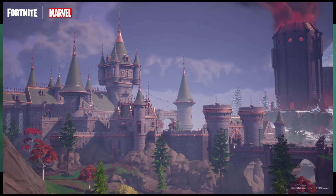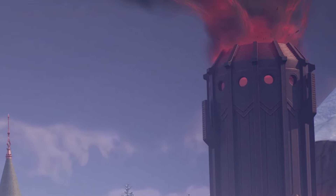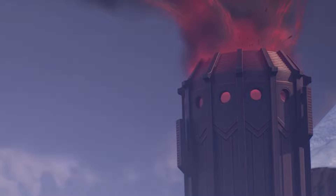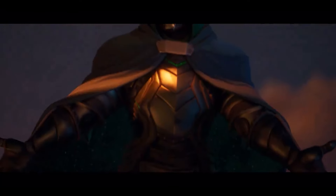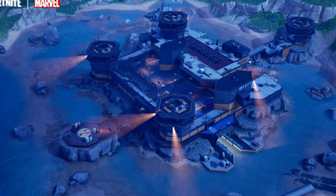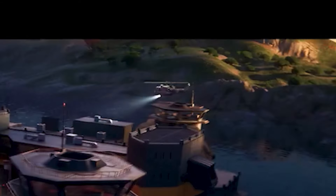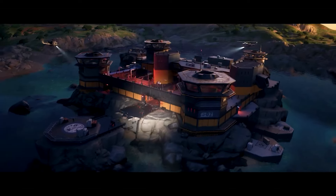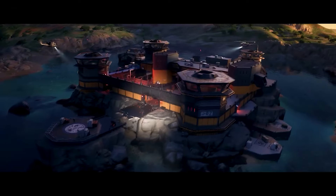Starting off we have Latveria Castle, otherwise known as Doctor Doom's Castle. As you can see on this image there's actually a Nitro something as part of this image and it's going to be replacing Nightclub on the map — this is going to be the main hideout for Doctor Doom. Moving on we do have the Raft. As you can see in the trailer we do have some helicopters or choppers involved in this — so could we see the return of helicopters? I've missed the flying aspect of this game and I think they will eventually bring these back.